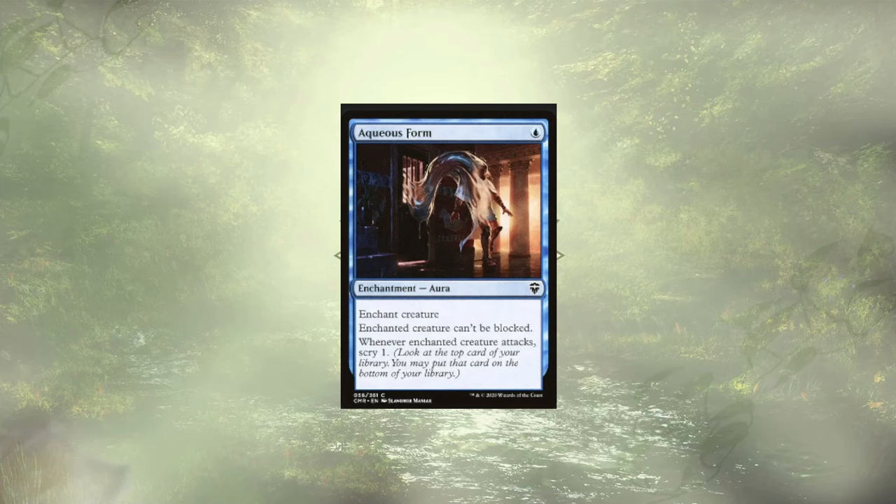Last up among our enchantments is a new sub-theme I'm adding to the deck in the form of a 'Can't Block This' package. We have Aqueous Form, which makes an enchanted creature unblockable and allows them to scry for some card selection on attack. We'll be seeing similar effects in some of the cards that come, and with the added power all of our creatures get from the counters we're passing around, we'll be knocking out players left and right with some unblockable creatures.